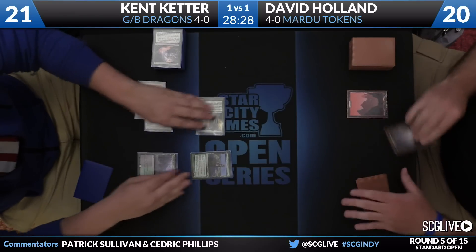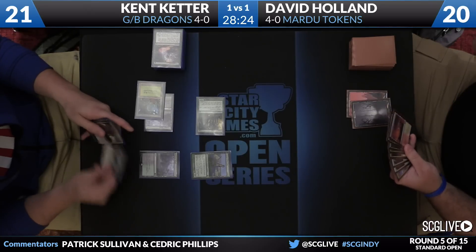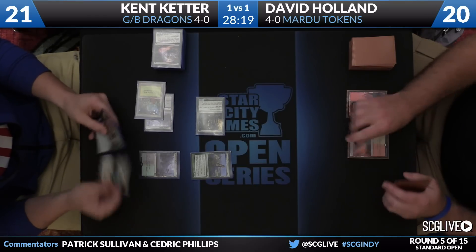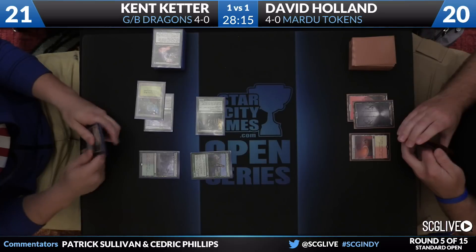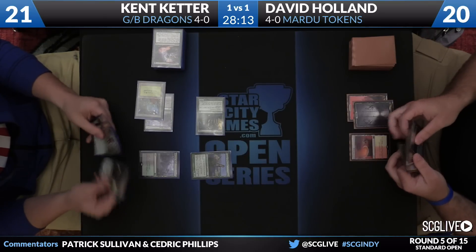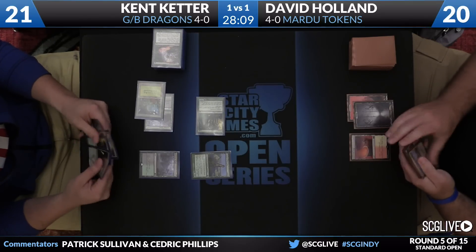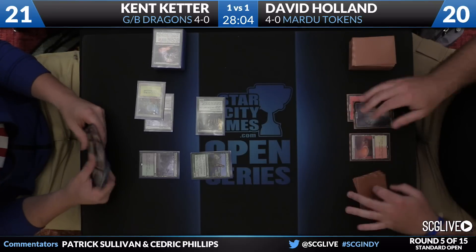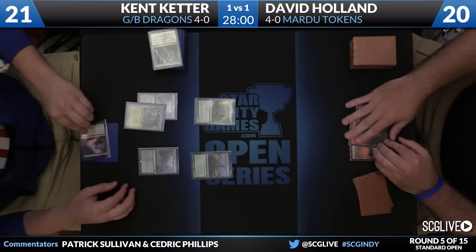Thoughtseize is on top of Keter's deck — we see that from the Courser of Kruphix. A land will enter the battlefield tapped, triggering the Courser. Keter up to 21. Holland's got a copy of Battlefield Forge at the ready and also a copy of Mardu Charm in hand. He could actually cast a copy of Crackling Doom right now if he'd like. Looks like he's just going to pass the turn back. Keter will take a draw — that's a Thoughtseize, of course. I would stop Kent in the draw step and fire off that Crackling Doom — don't let him get the land. But we are past that point.